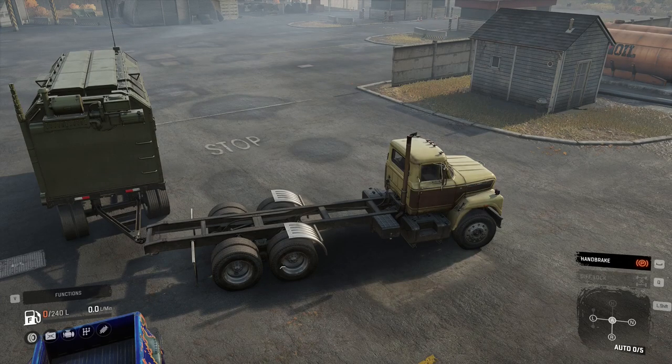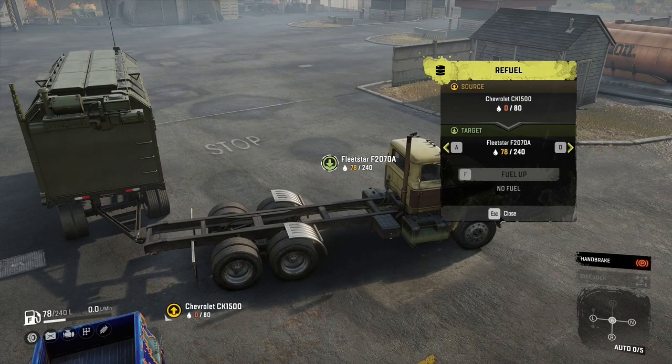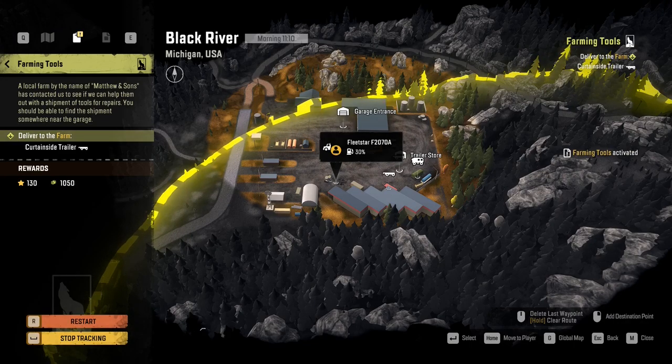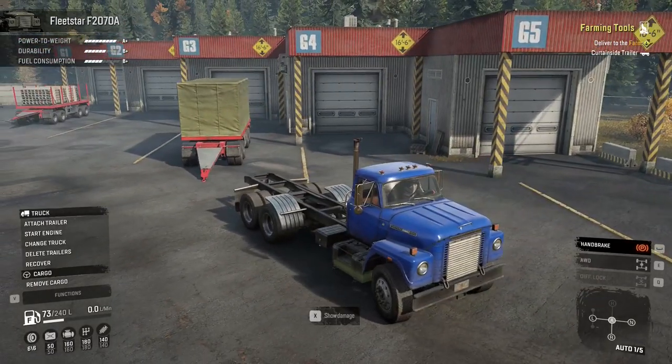Now that your first truck is fully repaired, you'll need fuel — go ahead and take it from the pickup truck for now. Before heading out in search of fuel, it's always a good idea to check for a task or contract that can be completed in the area or on the way. Farming Tools is a good example: before you leave the garage, there's a trailer that just needs to be dropped off at the farm, which is on the way to town.